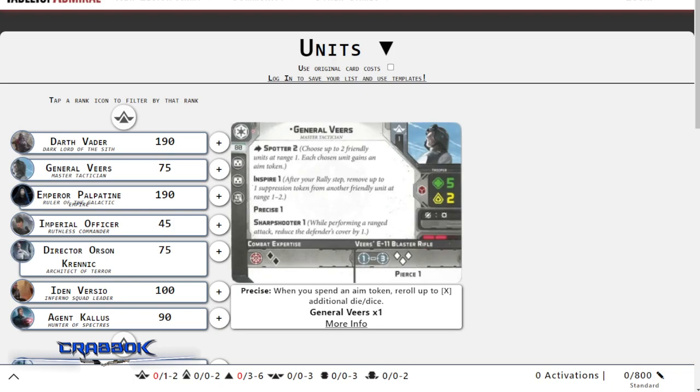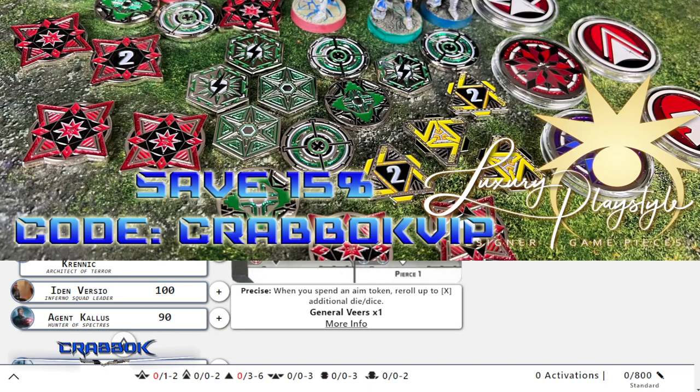If you guys are new here to the channel, we do giveaways all the time. We're doing another one right now for a $25 Amazon gift card giveaway - you just have to be a subscriber and leave a comment on this or one of my videos. Big thanks to today's sponsor, Luxury Play Style. Head over to luxuryplaystyle.com and get some amazing full metal tokens. They are absolutely spectacular - heavy, gorgeous, and they make you want to play your game even more.